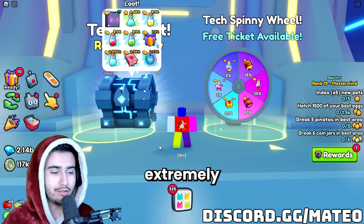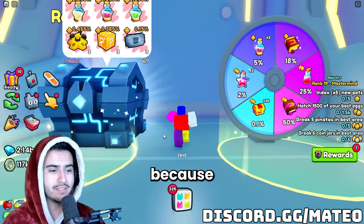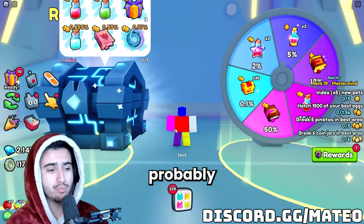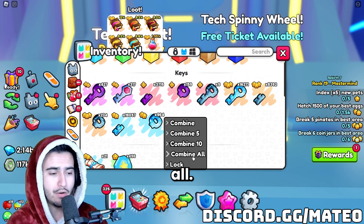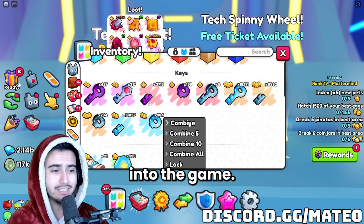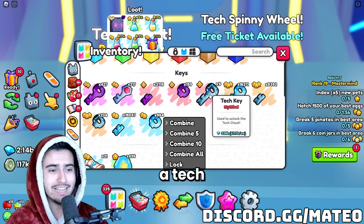This method is extremely simple. The only thing you have to do is combine crystal keys. Now this probably sounds crazy because you've probably combined crystal keys and haven't noticed anything too weird — but the thing is, you probably did it in mass. You probably hit the combine all. But there seems to be some sort of oversight with the code that is now allowing tons of tech keys to be entered into the game, because if you actually combine these keys one by one, there's an extremely high chance that you get a tech key from it.